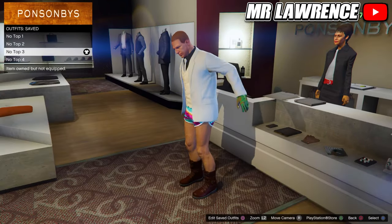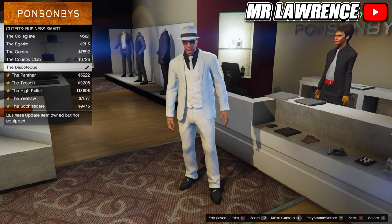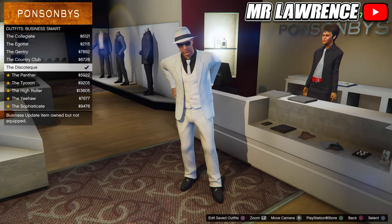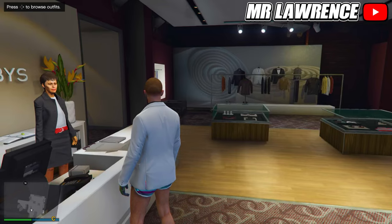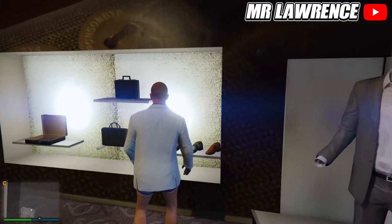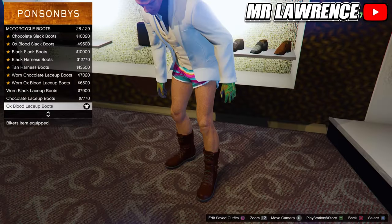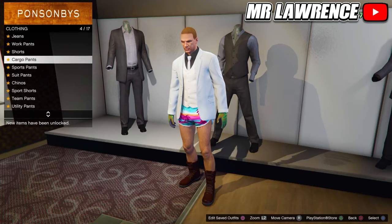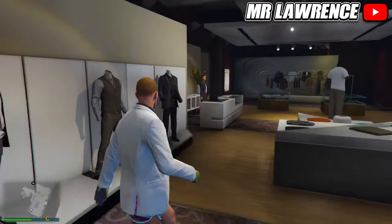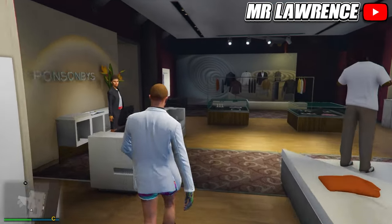For the next one we will need to go to business smart outfits and equip the fifth one. Then go to the shoes, go to motorcycle boots and equip the second to last ones. Then go to the pants, sports shorts, and select number 38 again. You should still have the light wooden tactical gloves equipped, and then save this outfit in slot number 4.